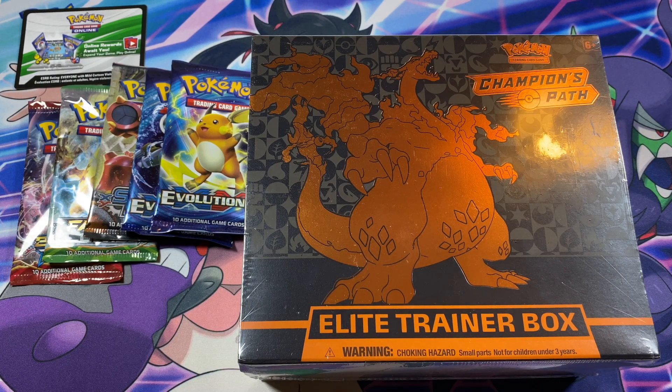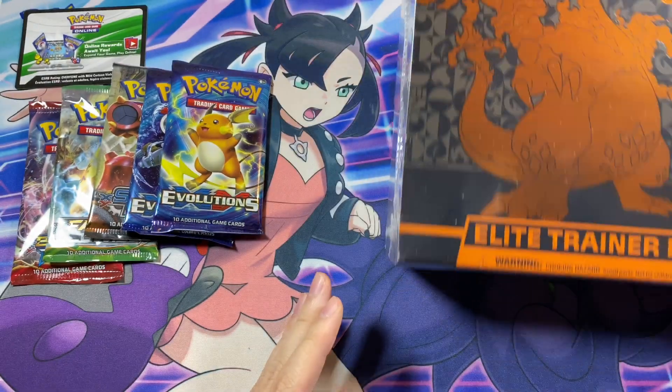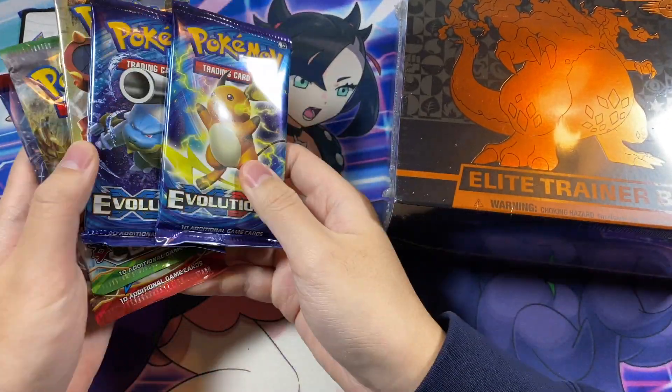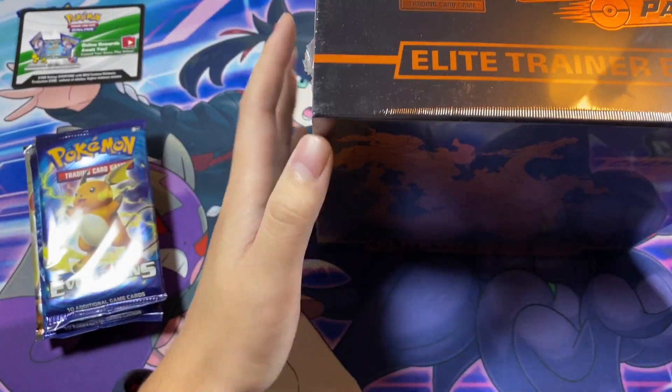What's going on YouTube? Welcome back to the PokeLocker and today we have another opening for you guys. If you've been following the channel, you already know we have not pulled any Charizards yet from the Champions Path set. So you already know we gotta keep sticking with this set until we pull the Charizards. And of course, we have some spare packs to the side that will open up at the end. Without further ado, let's get into the opening.